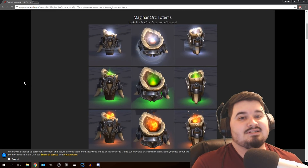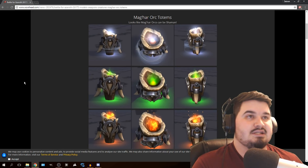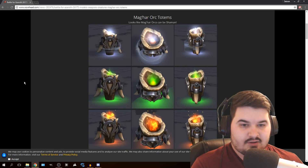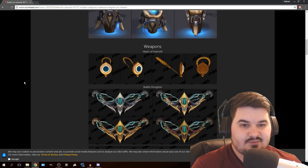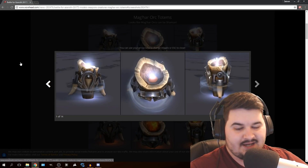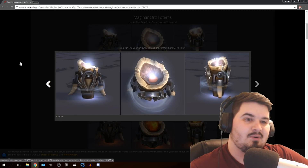The first one we'll take a look at is the obviously — these guys are definitely not guaranteed to be an allied race, Blizzard — the Mag'har totems, and they actually look really solid. There's a lot more stuff too. But look at these totems, man. I don't think we've had good looking totems in a while.